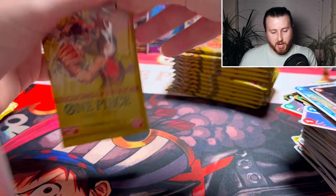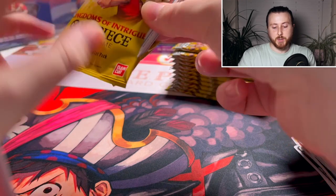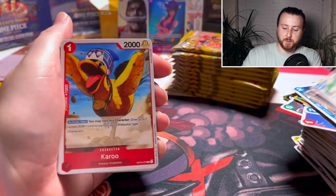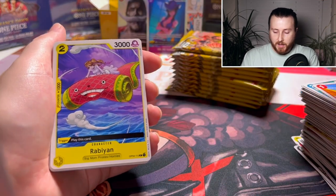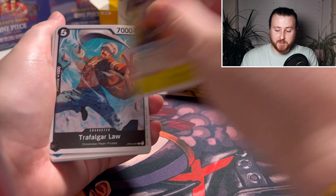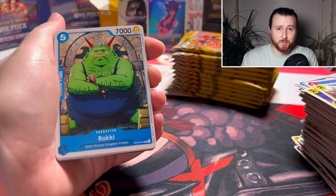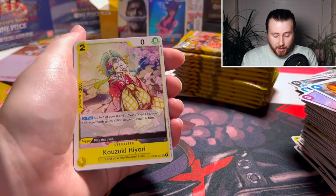We're just over halfway through, starting on the right-hand side. I do have another box to open guys — if you hit that like button, subscribe down below and comment, I'll do another opening. We've already got something pretty crazy to be fair, but obviously we want those leader cards. Sabo manga art would be insane.